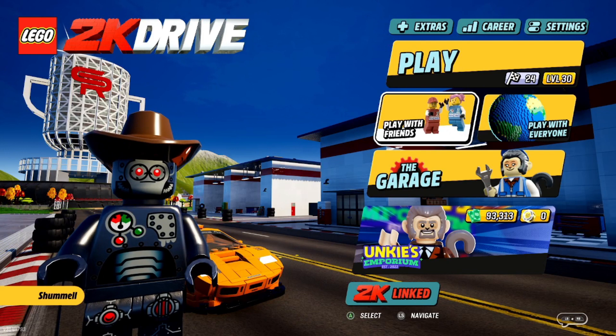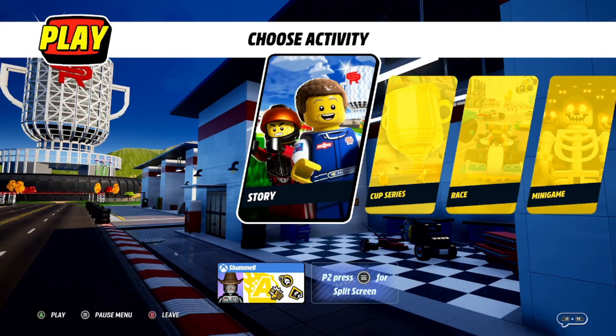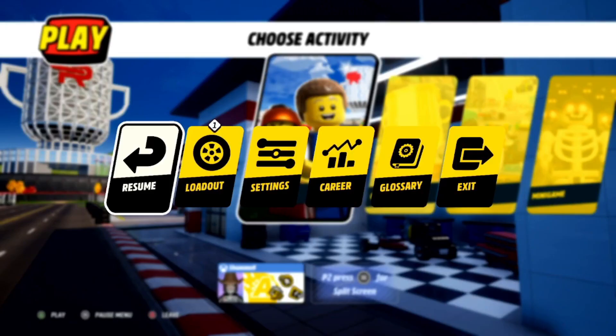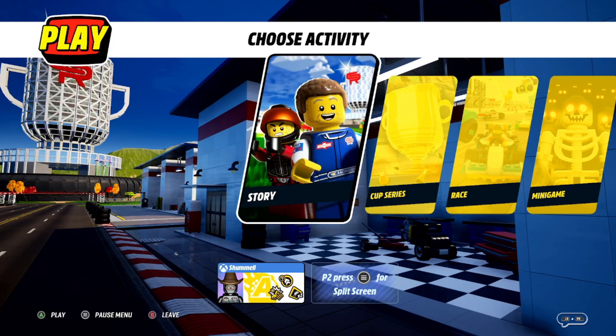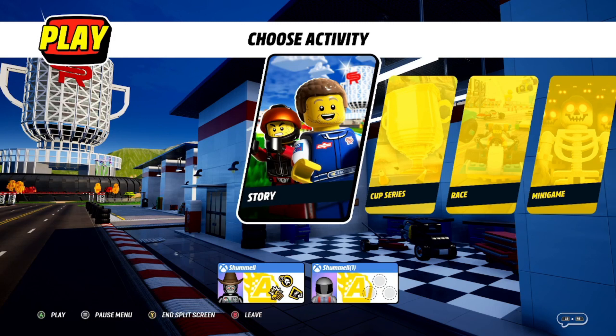So this method will require two people, or on Xbox or PlayStation a second controller. If you're doing this with a friend, go to Play With Friends and set up a private lobby. If you're doing this with a second controller, which is the way I'm doing it, you can go into Play and then on Xbox hit the start button and either sign in a second account or click Add Guest.